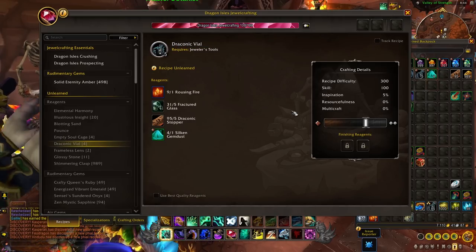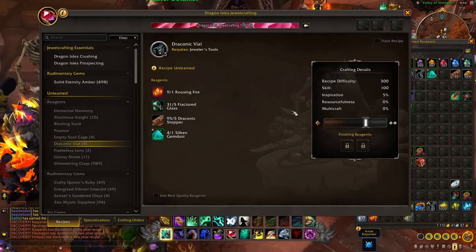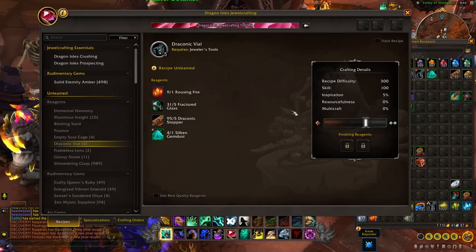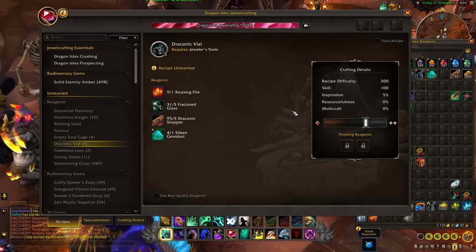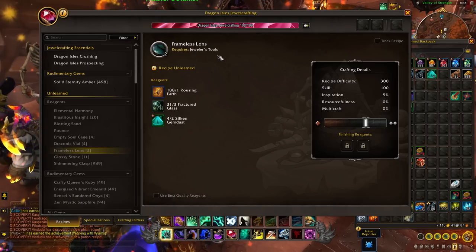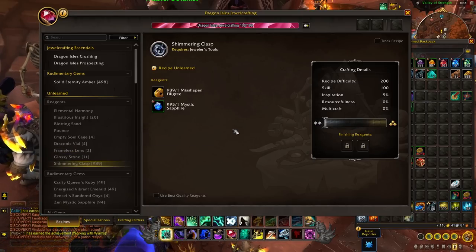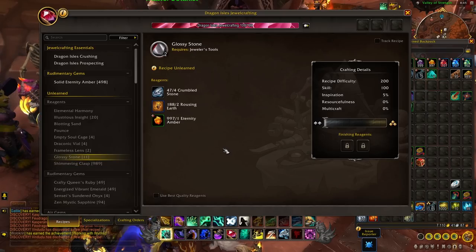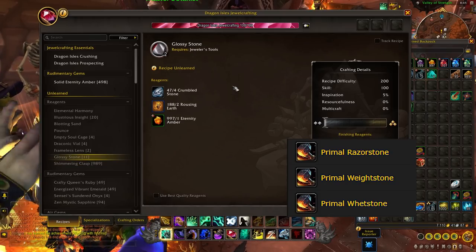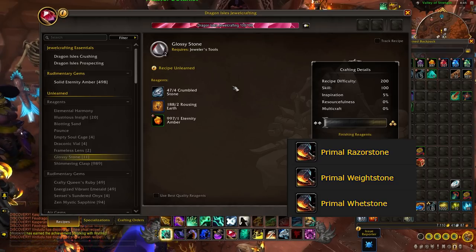Next we have the Draconic Vials. Every single alchemist potion recipe needs these, and while you can buy the quality one version from a vendor, most alchemists will likely want quality two or three — and that is where jewelcrafting is very important. We also have some more traditional intermediate crafting reagents: the Frameless Lens, the Simmering Clasp used for a lot of basic recipes, and Glossy Stone which is used by blacksmiths. So engineers, blacksmiths, and alchemists are all relying on this profession.